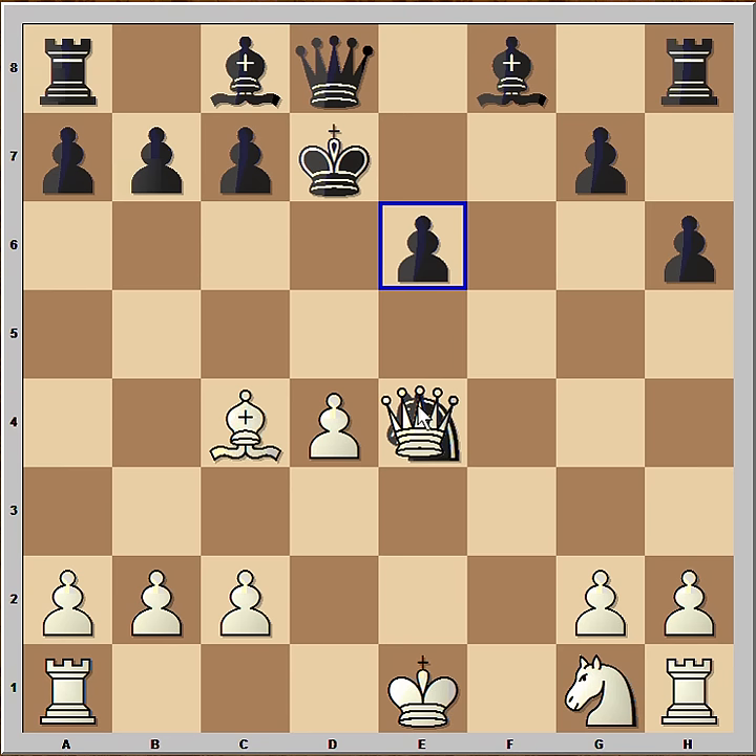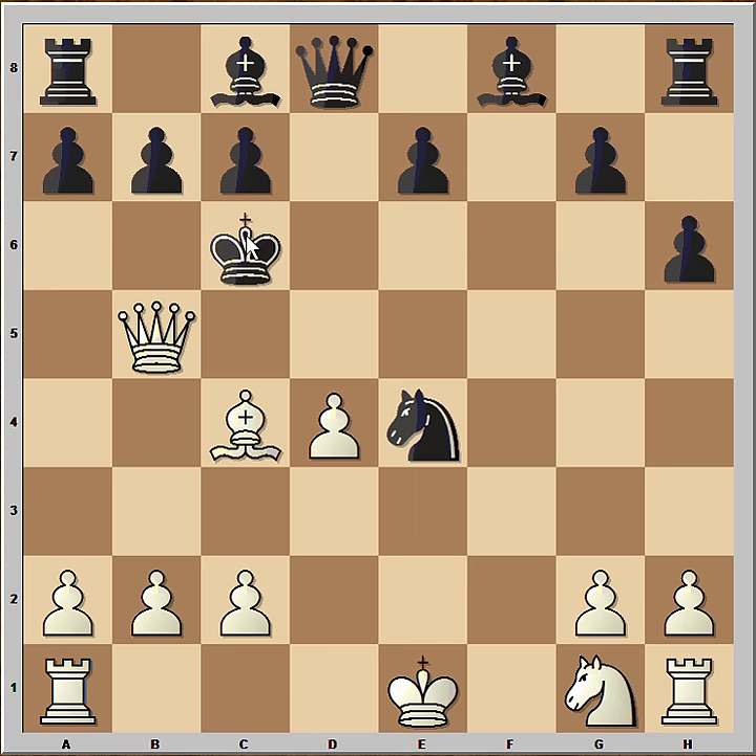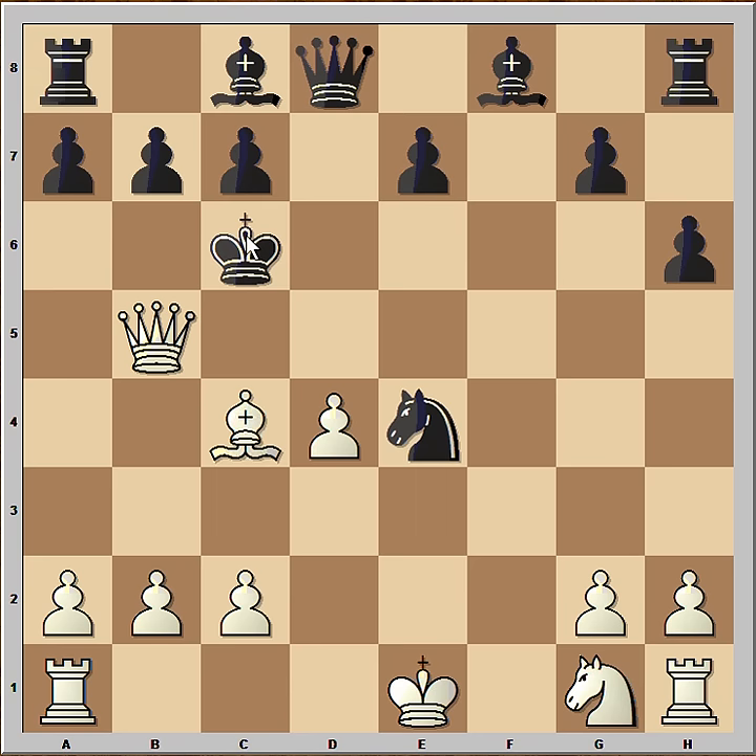If black plays e6, then white would capture the knight — but is that the best move? No, this is the best move: checkmate. And if the king goes to c6, then queen to b5 check, and after king to d6, queen to d5 checkmate. Very nice attack by Emil Dima, isn't it?